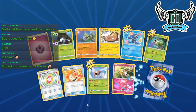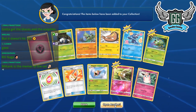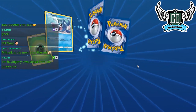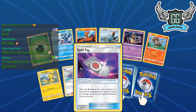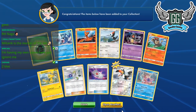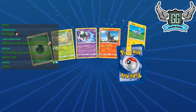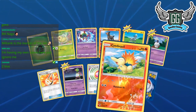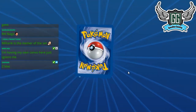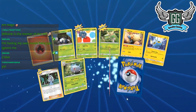Naganadel is the memer of the set — that's a good card right there. These pull rates are terrible. Another Spell Tag — that's two now. I want to speed this up. People in chat are stealing my Blacephalons! It's literally the only card I want.